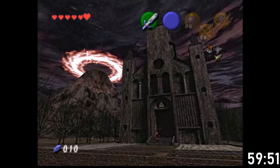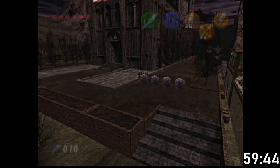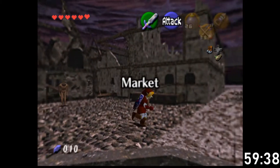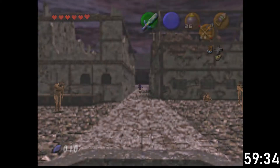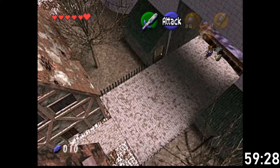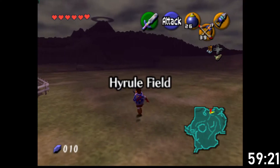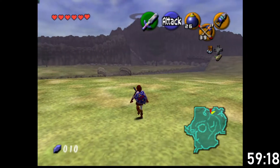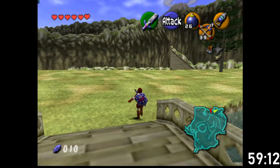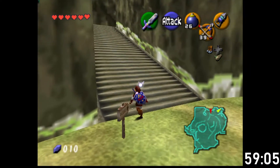We need 60 rupees to challenge Ingo for Epona. Before we do that, we are going to take a shot at Dodongo's Cavern, because that is hopefully going to get us some rupees. Because once we've got Epona, we can get into Gerudo's Fortress and there's things we can get in there.